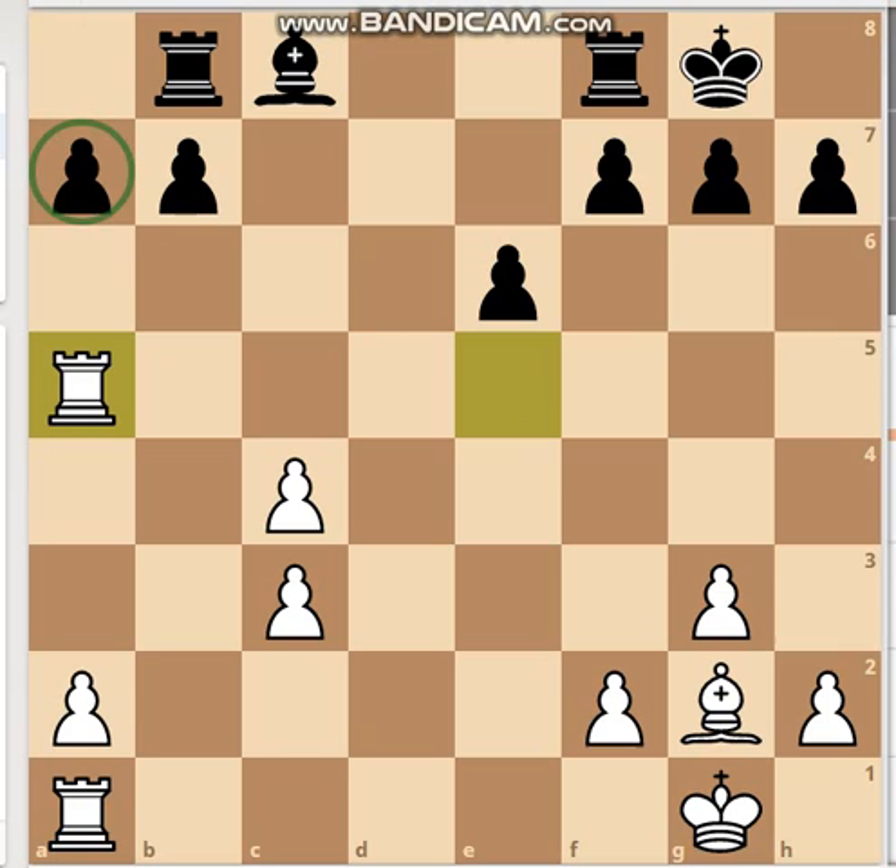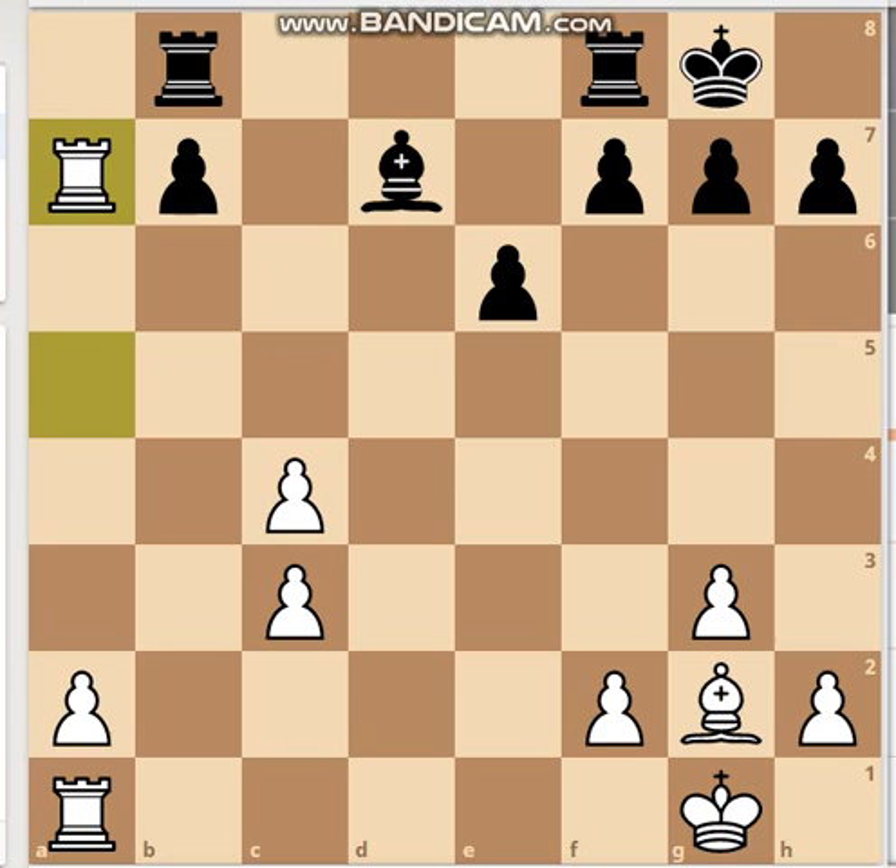Nc5 attacks the pawn on a7. Aronian is trying to exchange the light-squared bishops here.